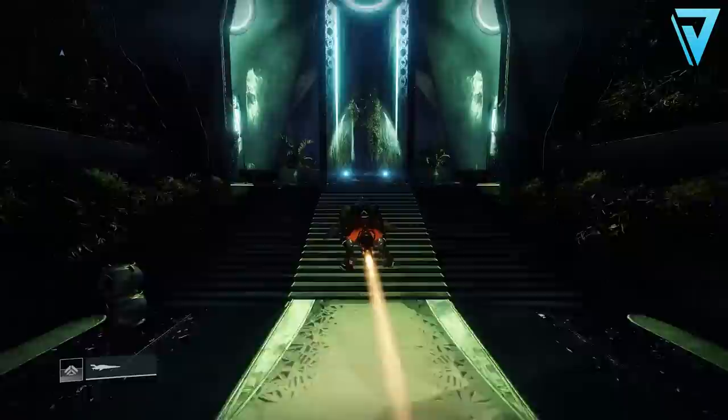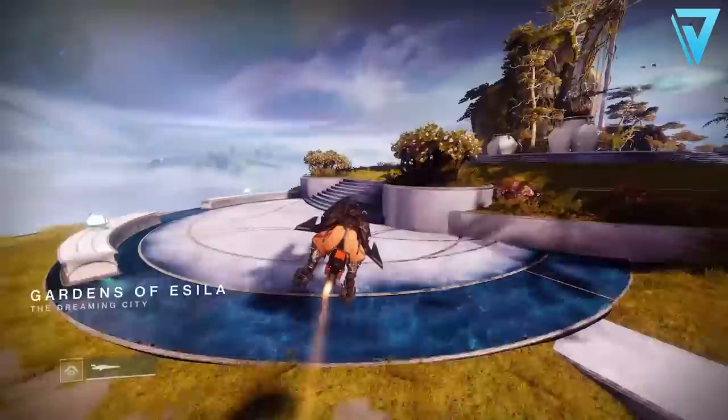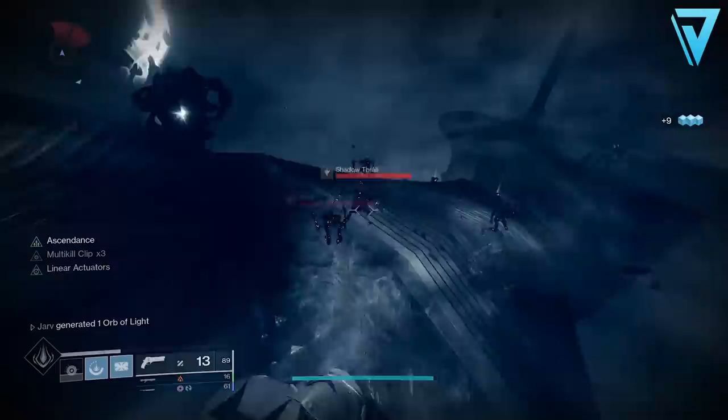Once inside, in order to complete this ascendant challenge there are three orbs and you need to slam those into the middle well, which is a well of light, and this will spawn some knights that you need to defeat to successfully complete the challenge. But in order to get this glitch to work, we don't actually need to fully complete this event — if anything, we need to make sure we can prolong this for as long as possible. You'll still need to slam all three of the orbs into the central well, which will spawn the final knights.